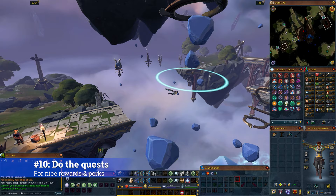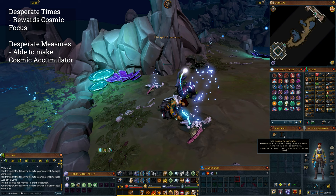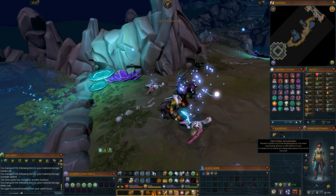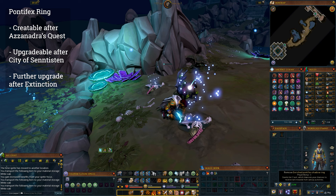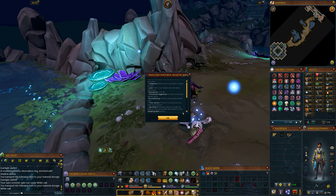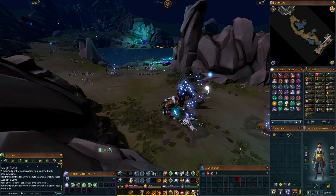Number 10: do the right quests for archaeology bonuses. Having Desperate Times done will allow you to get the Cosmic Focus, and completing Desperate Measures will let you upgrade it to a Cosmic Accumulator. Both of these prevent your sprite focus from dropping below 10% or 20% respectively, which means even if you AFK, you'll always have the minimum bonus from sprite focus. The Pontifex Observation Ring can be created after completing Azzanadra's Quest, upgraded after City of Senntisten, and further upgraded after Extinction. The ring extends the duration that a time sprite hangs out on an excavation spot. I'd only recommend using the fully upgraded version after Extinction if you have Luck of the Dwarves or Ring of Fortune, since only the fully upgraded Pontifex Ring gives the best luck bonus useful for archaeology — which factors into finding tetracompass pieces and complete tomes.